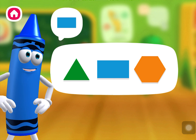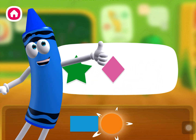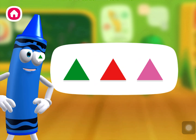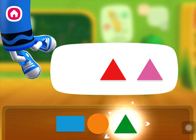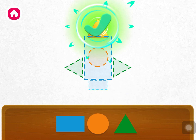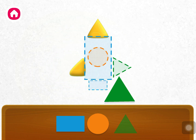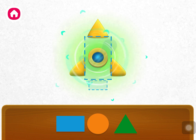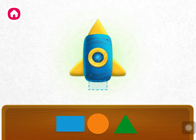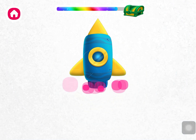Circle, circle, circle, circle. Great work, you found them all! Let's use them to make something! Triangle, triangle, triangle, triangle, circle, rectangle, rectangle. Wow, you made a rocket! Let's make another!